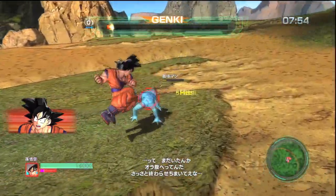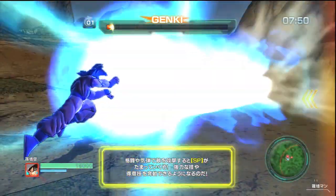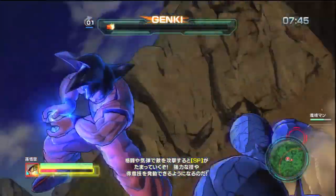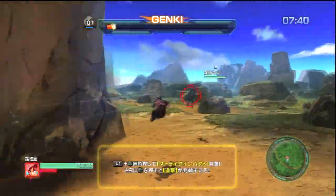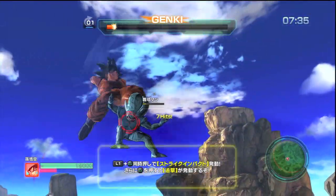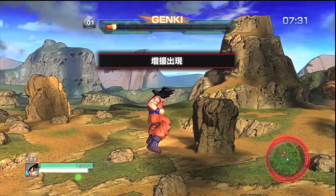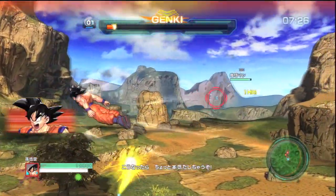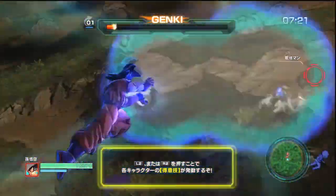Now for some more advanced moves, starting with the Kamehameha wave. When your ki energy fills all the way up you will see it light up to indicate it's full, and when you press Triangle + Circle together you can pull off your more powerful ki attacks like the Kamehameha wave. To fill your ki bar you can either do melee or have a support character like Gohan fly around and give you energy. You cannot charge ki in this game — I know it sounds weird, but in previous games all you really did was sit there and charge, which got redundant, so I'm glad they took that out.